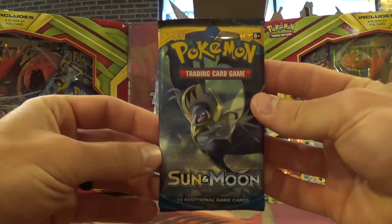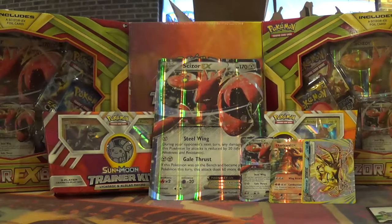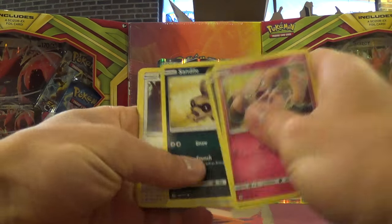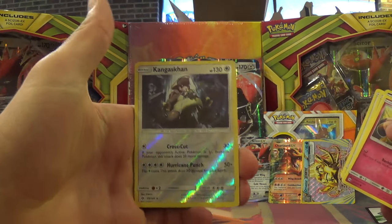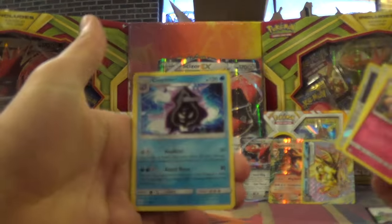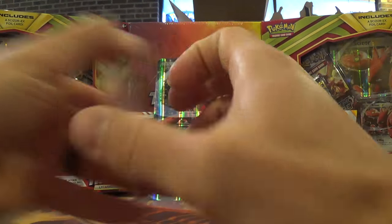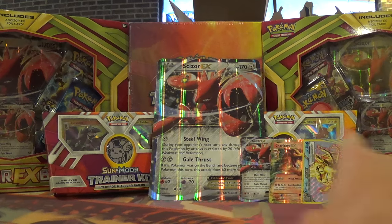The last pack is Sun and Moon, so all of you are ready for Guardians Rising — I know I am. Let's see what we get in this pack. We've got a reverse holo Kangaskhan and a rare Cloyster. We've got your Energy and your three Uncommons. Overall, not too bad — we got an EX and a Break.